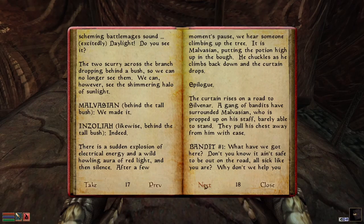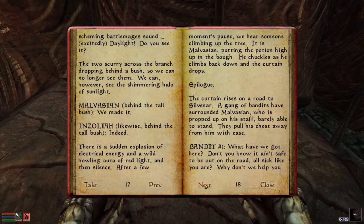'I understand what you're saying, but it seems out of character for our hypothetical scheming battlemage to allow his or her victim to live.' 'Perhaps, but most scheming battlemages enjoy the feeling of having bested someone in combat — and having that person alive to live with the humiliation.' 'Daylight! Do you see it?' The two scurry across the branch, dropping behind a bush. We see the shimmering halo of sunlight. 'We made it!' 'Indeed!' There is a sudden explosion of electrical energy and a wild howling aura of red light, and then silence. After a few moments' pause, we hear someone climbing up the tree. It is Malvasian, putting the potion high up in the bough. He chuckles as he climbs back down, and the curtain drops.